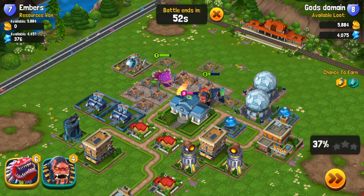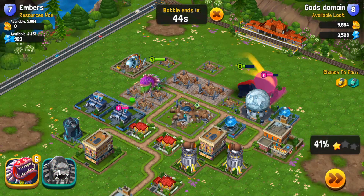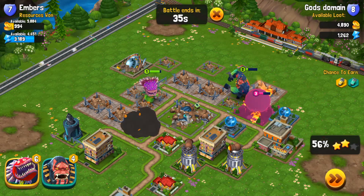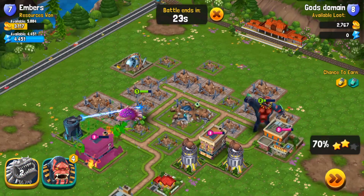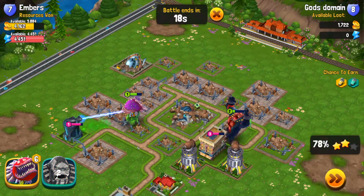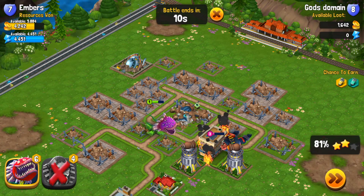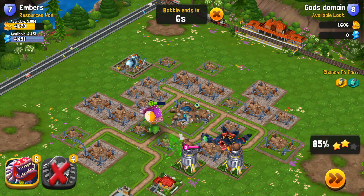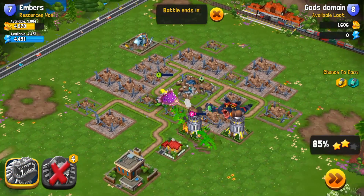Right here you see there are two cannons at the bottom south and one cannon on the west side. I really wanted to try to destroy as much of the city as I could before getting too close to those cannons, and I was using the special abilities to push my monsters that way. What I would call King Kong — my giant egg — just died. Now I have my plant, who's ranged, and I'm trying to take down this cannon, but I know it's not going to happen. That's okay because I got 85% and two stars.